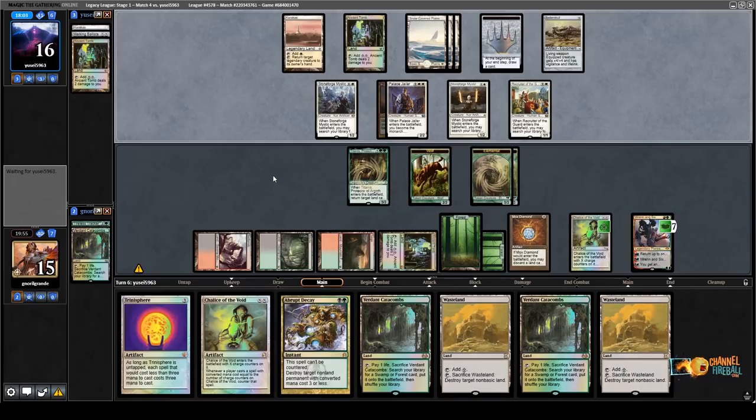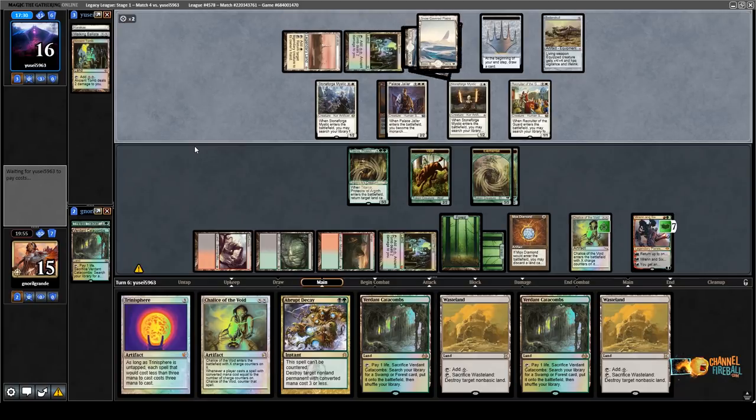They keep the Jitte up. Next turn I can start attacking and get the Jailer back, get the Huntmaster back — that'll be the win. Very good game here. I put in a lot of turns, had a lot of choices. They played very well for being on the draw against Chalice plus Vreden 6. Also the deck is cool — two Ancient Tombs, maybe they even have a Chalice main. Definitely Chalice sideboard. I think in this matchup I could even keep the Chalice of the Void. It looks like a Liliana Planeswalker — did not expect that.